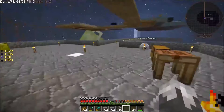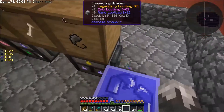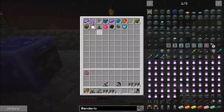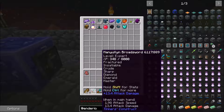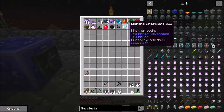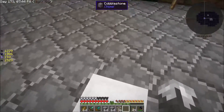I now have a loot bag opener. It's got a translocator set to pull out just legendary loot bags, open them automatically. This is what we've gotten so far - I've taken some manyullyn out and upgraded our sword, and I've been taking the diamond armor out and crushing it into diamonds. But for the most part, this is what we've been getting out of them.